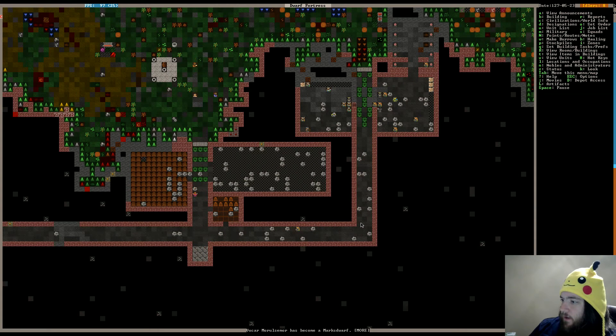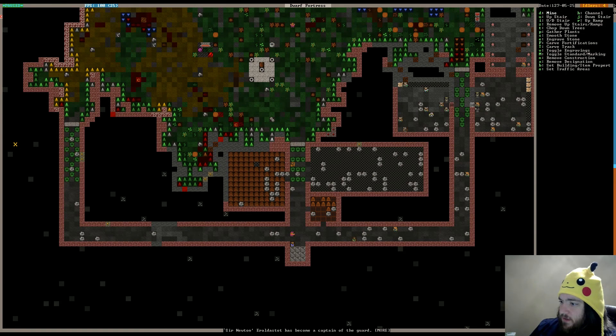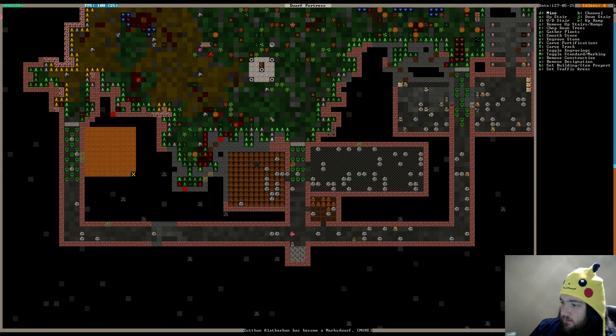We could probably go ahead and dig out another barracks right now, because we have a lot of dwarves. And we're getting a lot of people coming in that want to join our military, so we might as well put them to use. Why don't we go ahead and do that — we're going to put these guys over here just in case we need to respond to another threat. We'll go 10 by 10 and put a door right here.